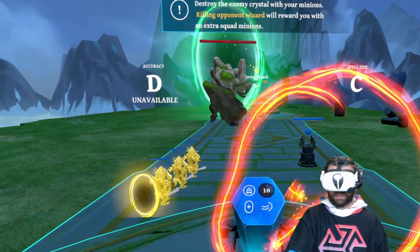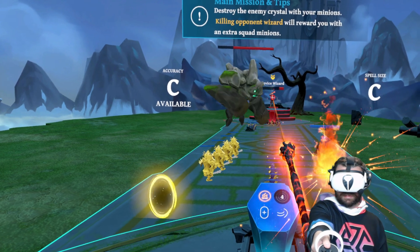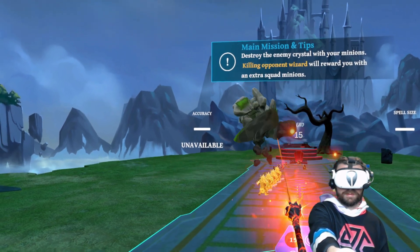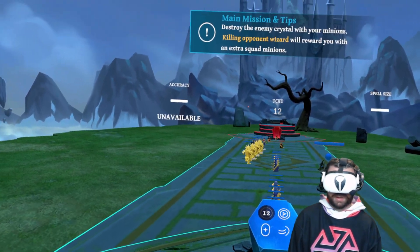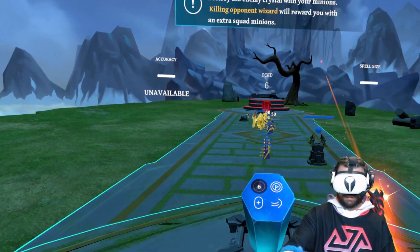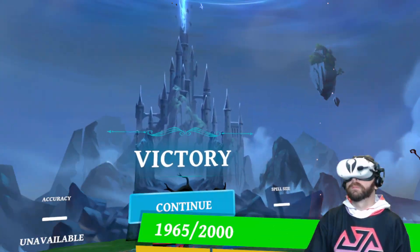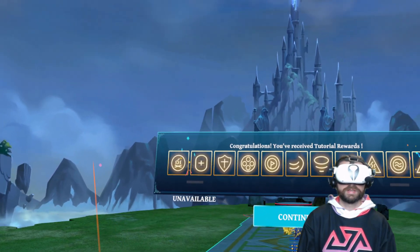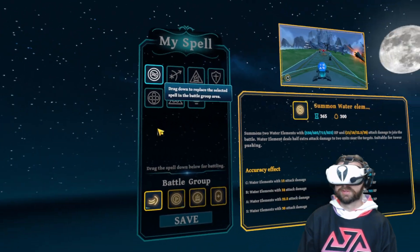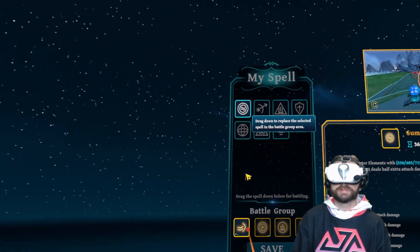Oh, it's a cooldown — holy cow. Pow — you have killed the enemy! Your team sends an extra squad of minions. So every time you kill a wizard you get extra minions, which is very awesome. Victory is ours — we are the victorious wizard! There's all kinds of spells here we can use — holy moly, that's insane.